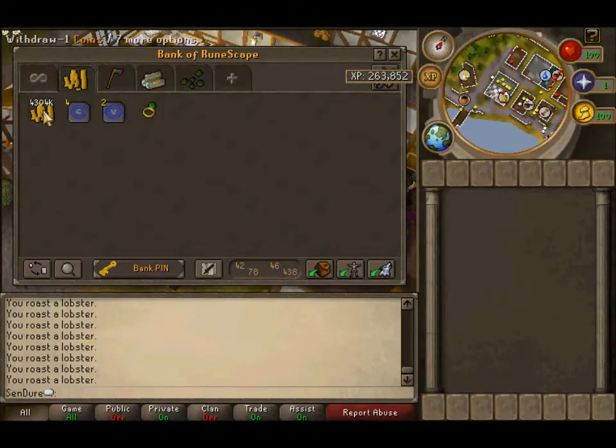This is my money slash teleport tab, so I actually need to get some more stuff in that one.